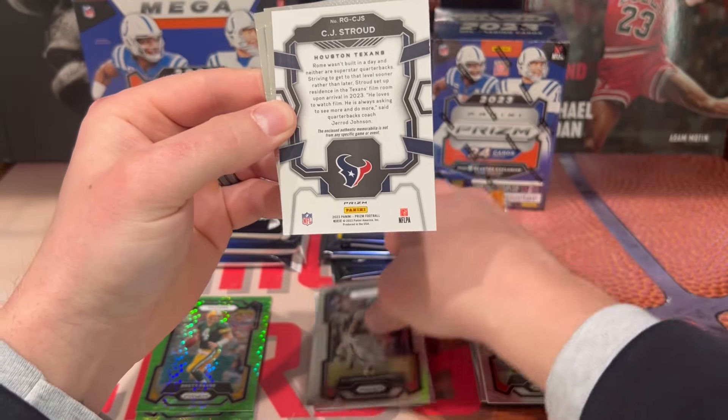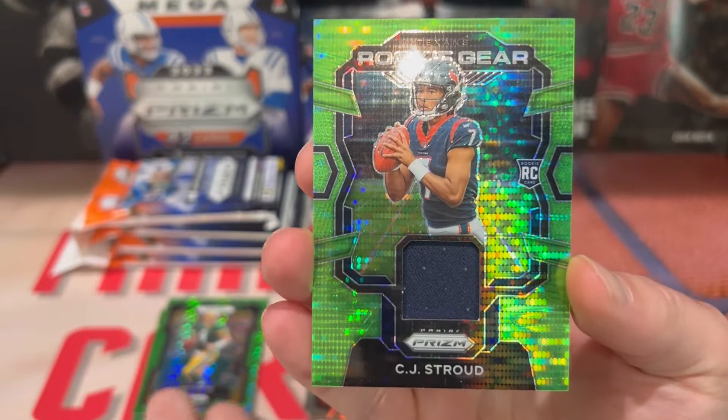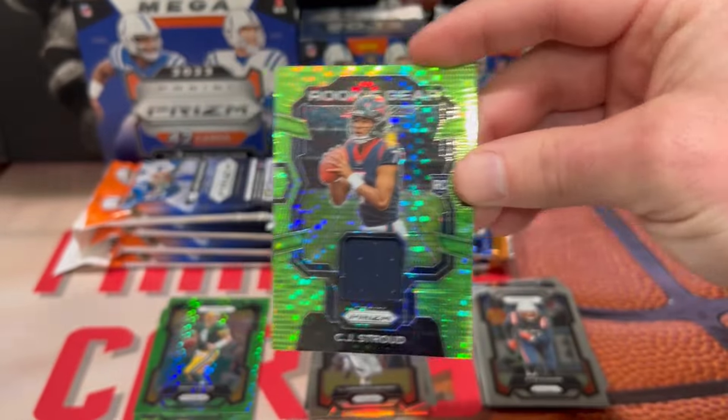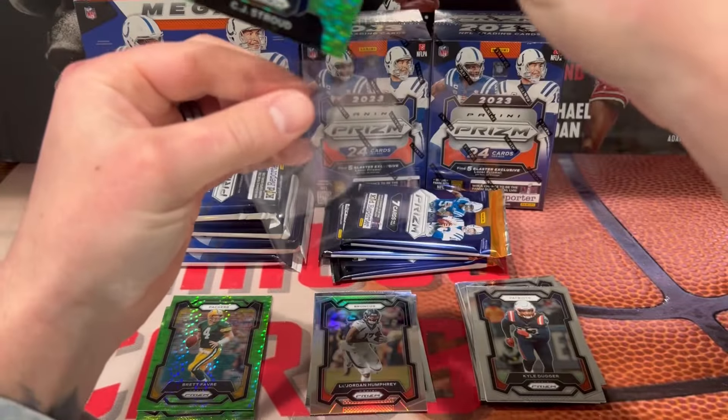Did we just get a Stroud?! CJ Stroud — let's go guys! Boom! Rookie gear! That is a sick, sick looking card. Right off the bat, man — the mega box is not messing around. Let's go!